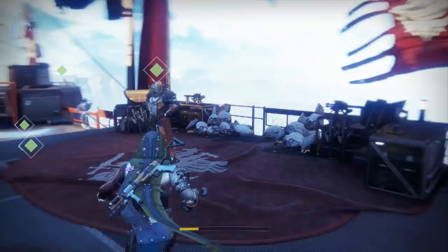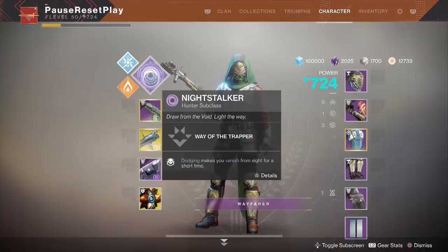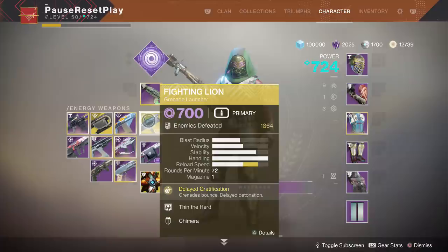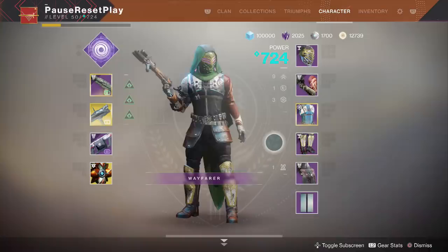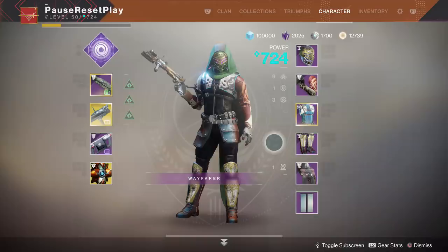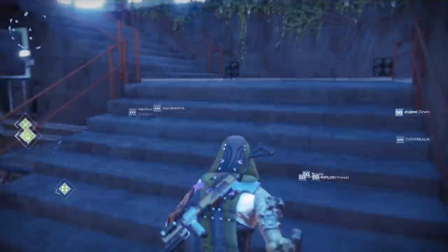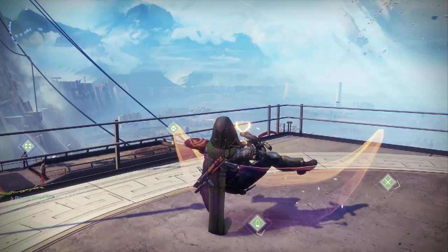Another key piece is which super you use. On Hunter, I highly recommend the Tether — use it to snare enemies and then mop them up with grenade launchers; you can even get double kills if you tag two or three Guardians. On Warlock, consider Well of Radiance and spam the Luna's Howl. On Titan, a Rally Barricade helps. I used to recommend Mayhem Clash, but with the recent progression changes, I'd actually recommend Iron Banner because it gives two times progression.